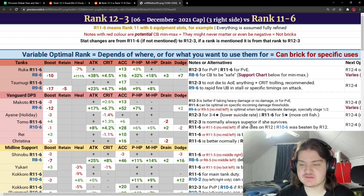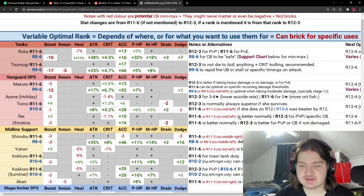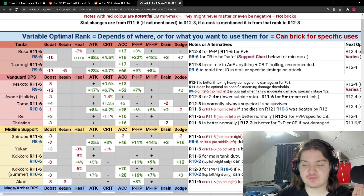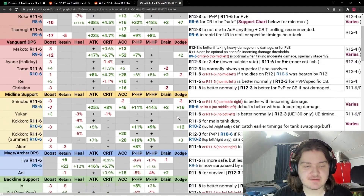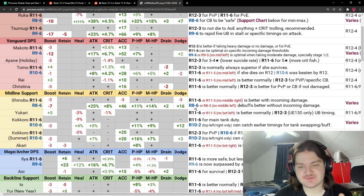Rank 10-6 was beaten by rank 12, so rank 12 is the new improved standard. For Ray, rank 11-6 or rank 11-5 no-matter-left is normally better, and rank 12-3 is for PvP or a specific clan battle stage. For Christina, rank 11-6 is normally better, or rank 12-3 for PvP or clan battle if you're not taking incoming damage. Personally I'd just recommend rank 11-6 for Christina since she'll be the best there throughout the game. For Shinobu, it's rank 11-6 or rank 8-6 — and yes, rank 8 for Shinobu is wild.